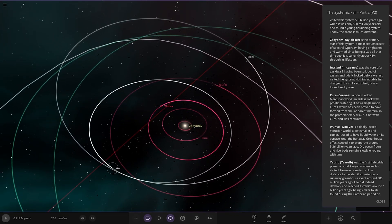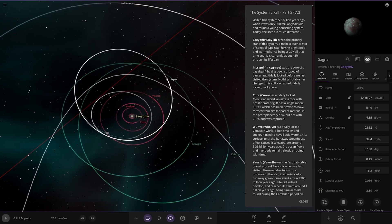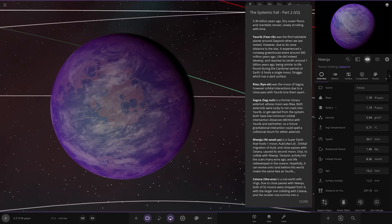There are two minor objects here — little asteroids. Moving on to the green objects. We're going to Yarrow here — very purple. It was the first habitable planet when we last visited. However, due to its closeness to the star, it experienced a runaway greenhouse event around 300 million years ago. Life did develop and reached its zenith around 1 million years ago, being similar to life found during the Cambrian period on Earth.